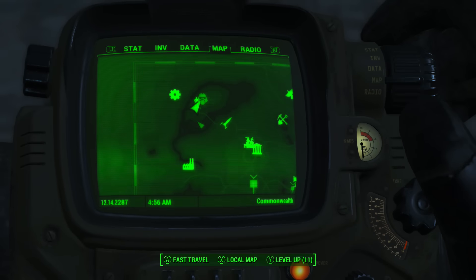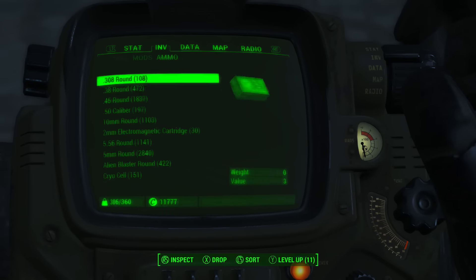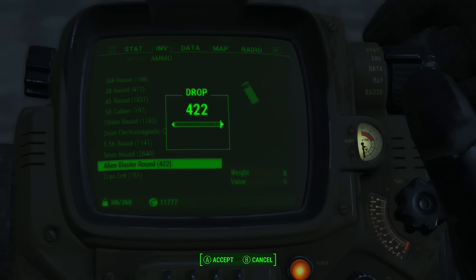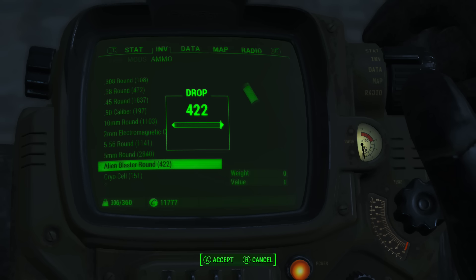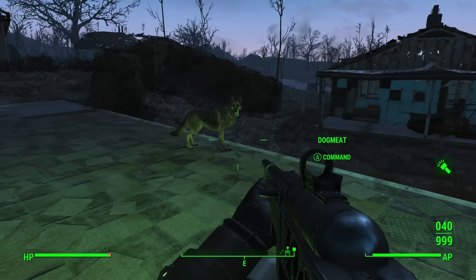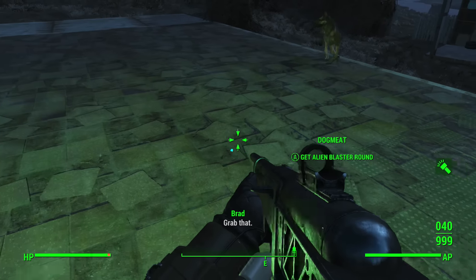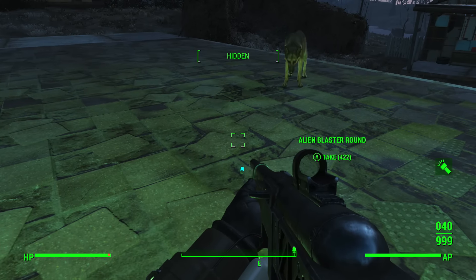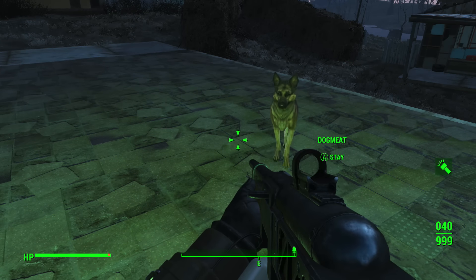This one's going to allow you to duplicate any size stack of ammo that you want. If you have a stack of 500 ammo, you're going to be able to turn that into a thousand. Now a lot of people were really disappointed with the Dogmeat duplication glitch in terms of ammo because if you tried to duplicate a stack of 500 ammo, Dogmeat would only ever drop one round back instead of another stack of 500 like you originally dropped.